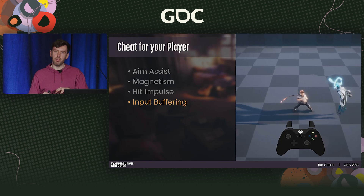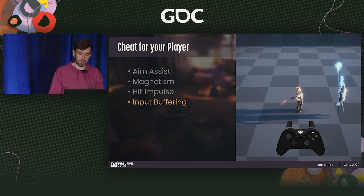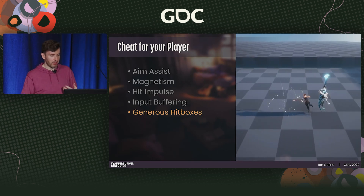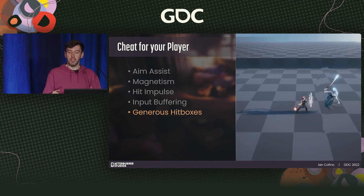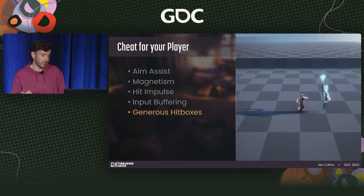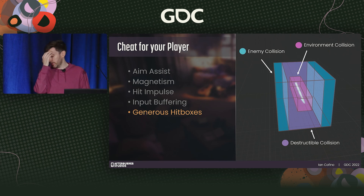We're also careful that a player who's mashing inputs isn't over-registered — that's another source of frustration. We also assist by modifying hitboxes and hurtboxes in ways beneficial to the player. Along with giving player attacks generous hitboxes and enemies precise hitboxes, we have multiple hitboxes per attack. For projectiles, we have separate enemy collision, environment collision, and breakable object collision — we can make enemy collision quite generous while ensuring projectiles don't get caught on environmental obstacles.